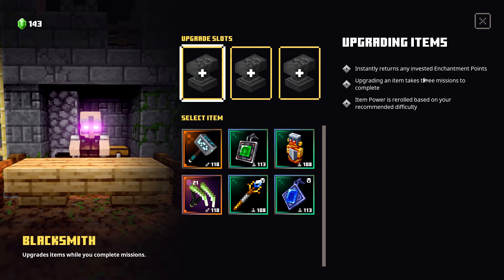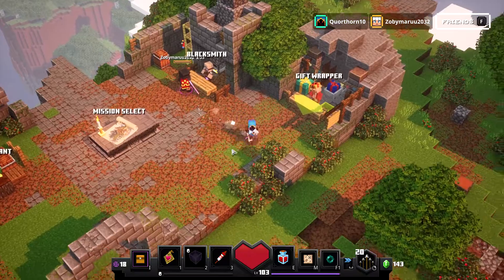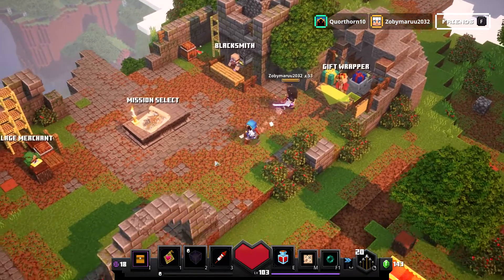The upgrade scales based on the difficulty you're using, so you could take a level 110 item and technically reroll it to a 112 if you're lucky. It takes three missions to fully reroll it, and you can have three items in there at a time.